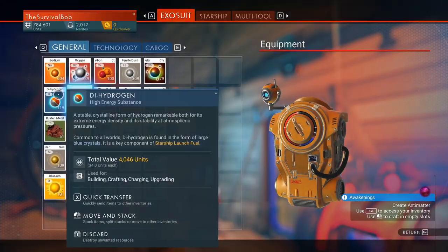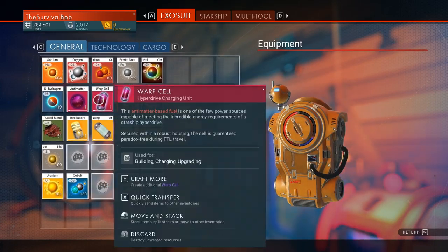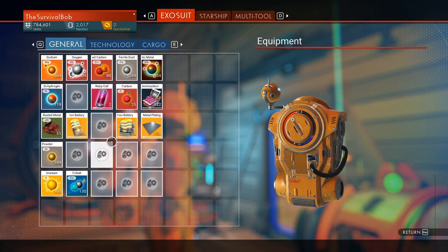We need to make antimatter still — now we finally got the components. We need to make an antimatter housing, and then from there we can make a warp cell, which we already had, so we'll stack it with the other one.